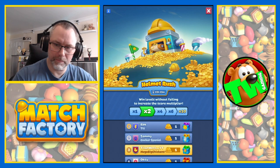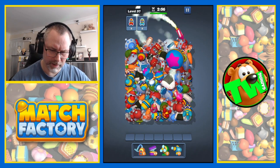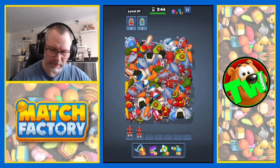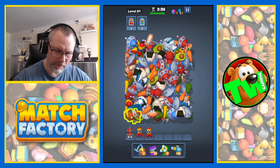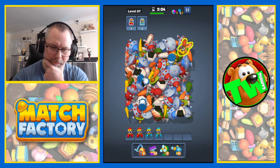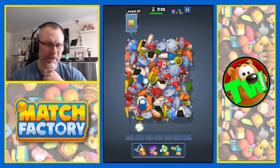Helmet rush is underway. And we're now on 97. Rockets this time. Let's collect the other stuff to start off with. There's a key. Another key there. There's a rocket. More rockets. There's one under there. And I managed to get it. So we're missing one rocket. Can anybody see it? Yes, I can. Can I get to it? Yes, I can. Nice.